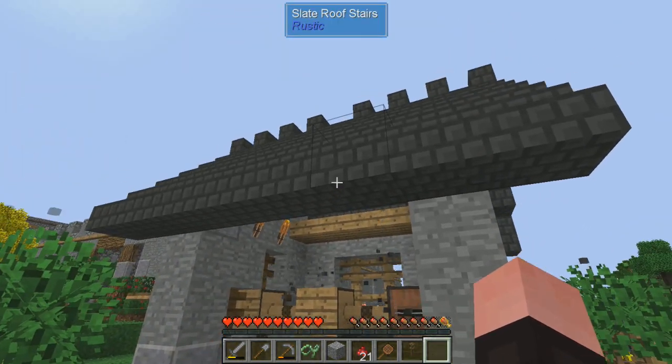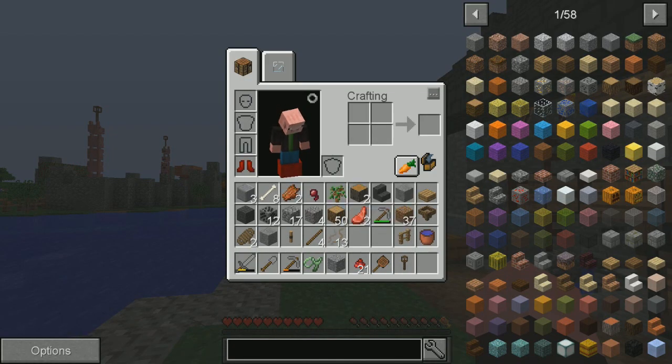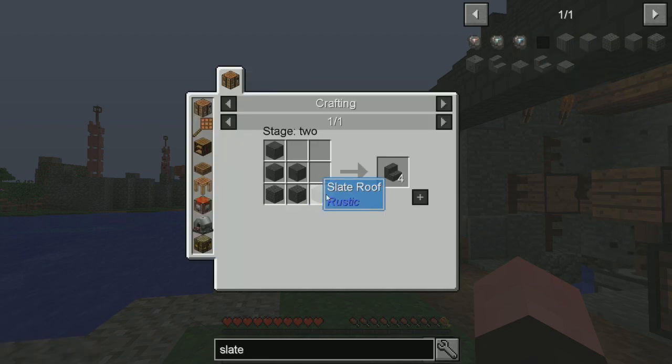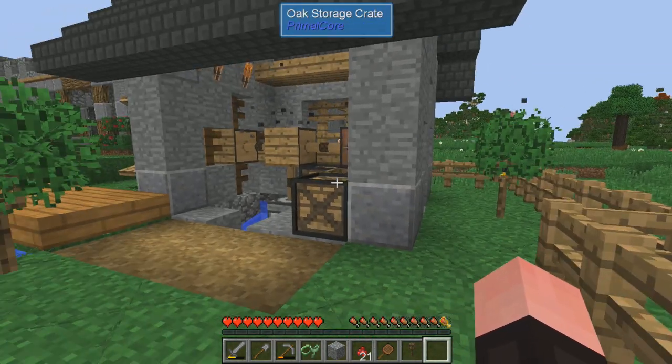So I went digging around and found a whole bunch of slate and figured out I could make slate — different stuff you can make out of slate. So you can take and make these slate roof stairs or these slate brick stairs. So I made these things. You make this by making the slate roof, and you do that by just combining four slate. So I went and got a whole bunch of slate, made an awesome looking roof, and made this awesome looking wheelhouse.